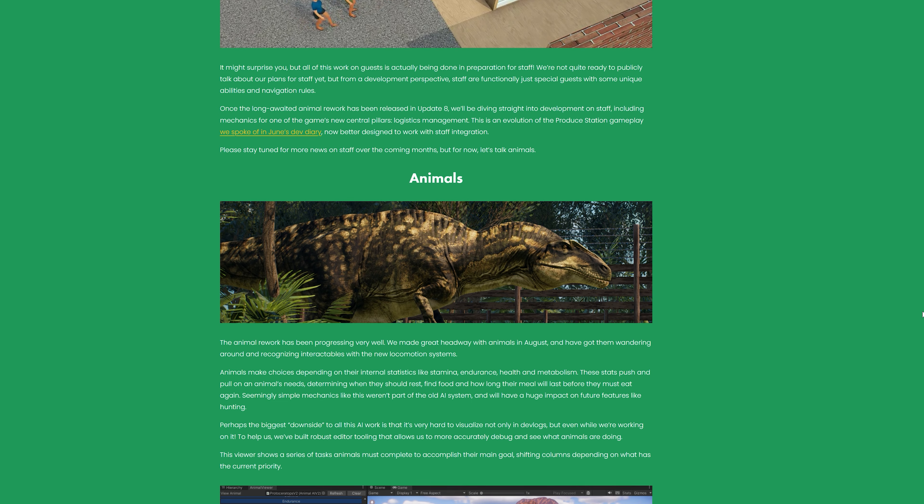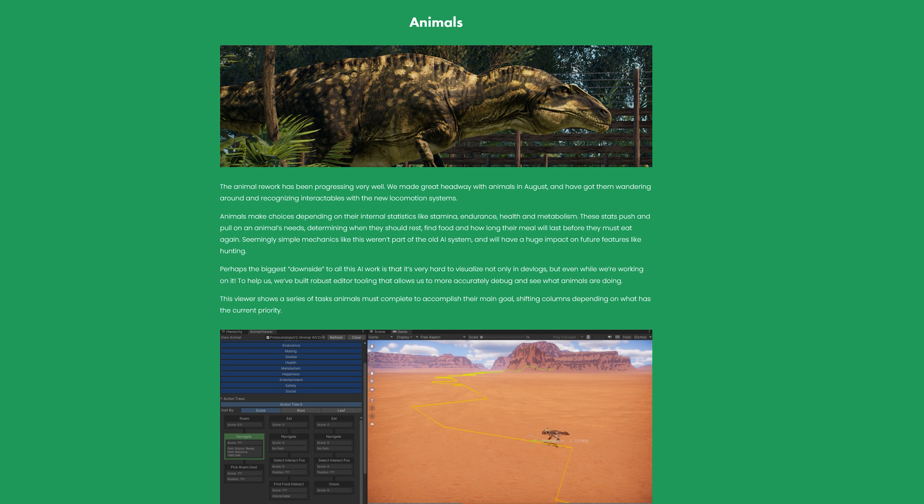Now, let's talk about animals. The animal rework has been progressing very well. Great headway was made with animals in August, and they've got them wandering around and recognizing interactables with the new locomotion systems. Animals make choices depending on their internal statistics like stamina, endurance, health, and metabolism. These stats push and pull on an animal's needs, determining when they should rest, find food, and how long their meals will last before they must eat again.